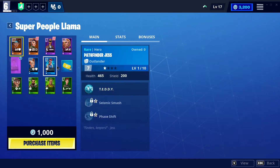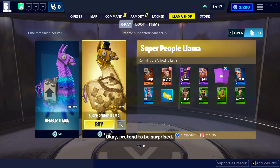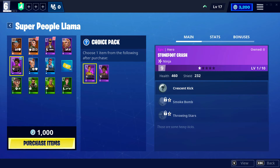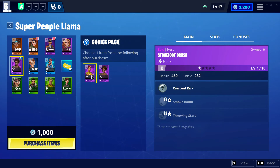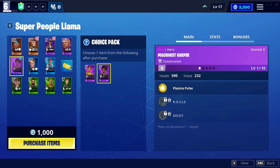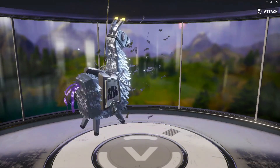Currently it looks like the choice is between Stonefoot Crash and Harper. Harper is a really great hero to have in your support staff because she'll actually increase your trap durability. I'm going to go ahead and get Harper — the only way you know is by listening to people with experience or doing it yourself. I already have a throwing star ninja, so Machinist Harper seems to be the best bet.